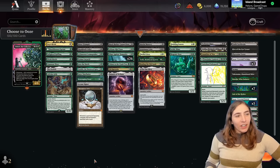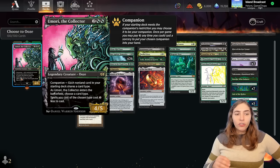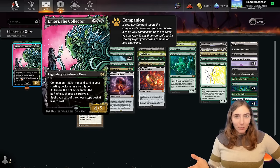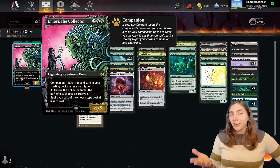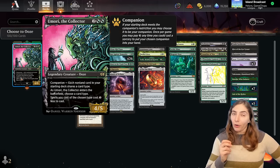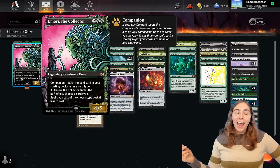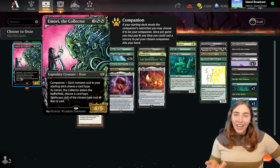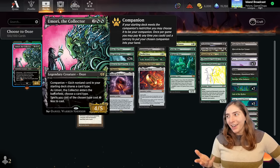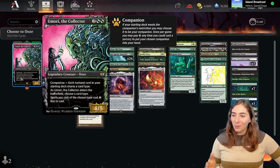If you're wondering what you do with Omori — when Omori is your commander, you can choose to name any card type when you play it, and then you get a discount on that type. Something notable is if you had Omori as your companion, you would not be able to have sorceries as the thing you're naming unless you somehow had a sorcery as your commander, which I don't think is possible right now.